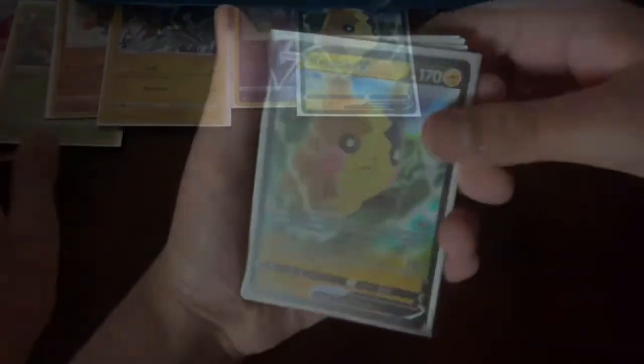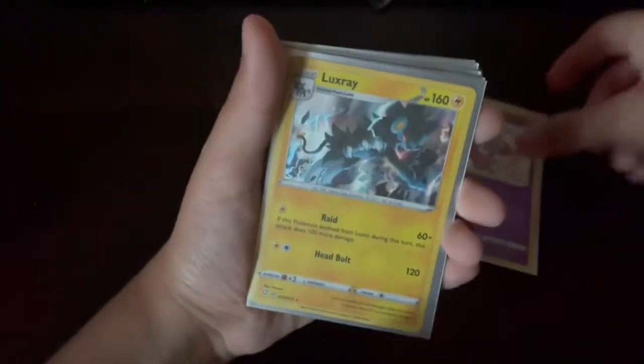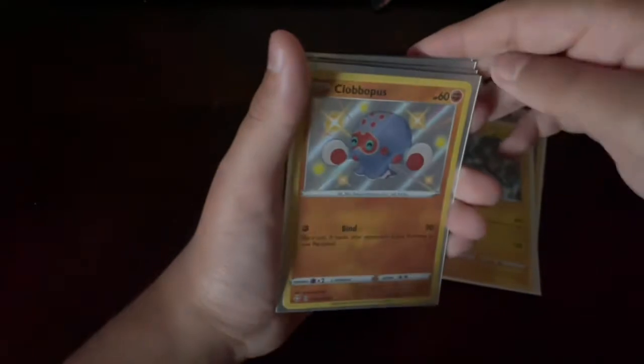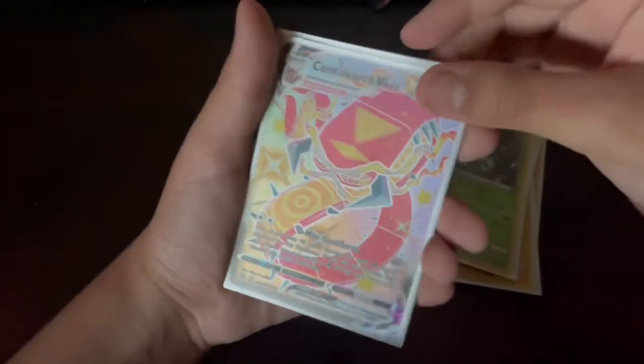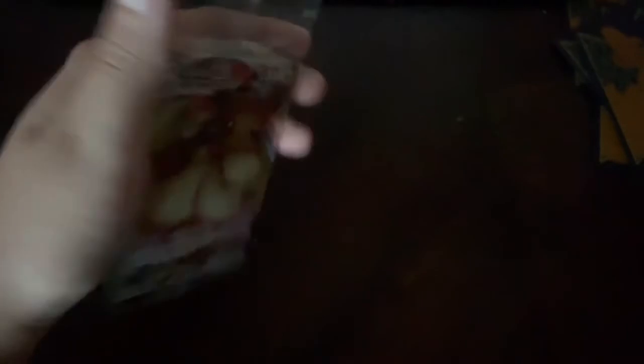Now let's show off our pulls: Morpeko V, Hattrem shiny, Luxray holo, shiny Clavius, shiny — I don't know how to pronounce that one — Centiskorch V-MAX shiny, Crobat V, and Volcanion. Not bad pulls! And here's the Eevee V-MAX — sorry, I forgot to reveal that earlier. Thanks for watching!